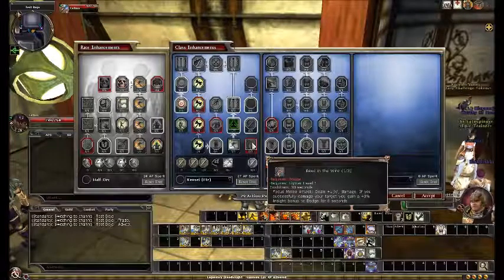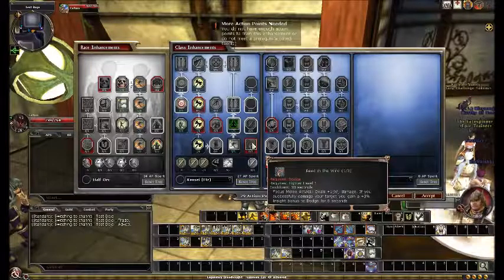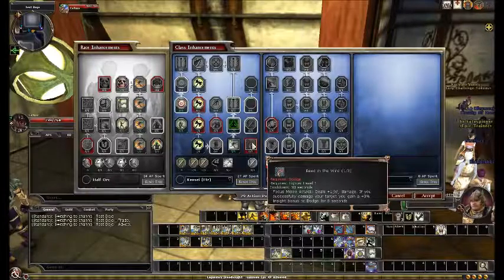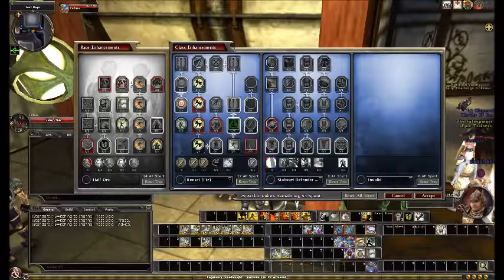Reed in the Wind is not a good ability here — really? Plus three insight bonus to dodge for six seconds? Six seconds? It's just not good.